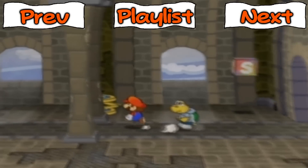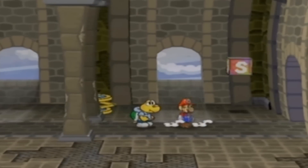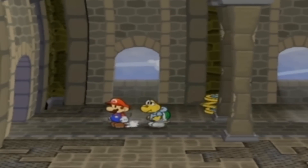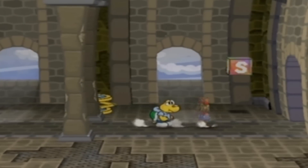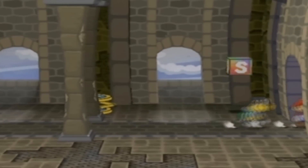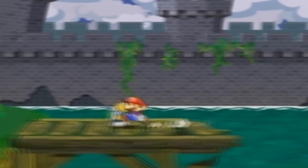What's up guys, it's Daz here. Up to this point we've gone to Petal Meadows, gone through Petalburg, went through the Schwonk Fortress, got the key to go to Hooktail's Castle, got our second partner Koops who actually has no confidence - I swear that's a theme - and now we just need to go through Hooktail's Castle, but we can't because the bridge is broken.